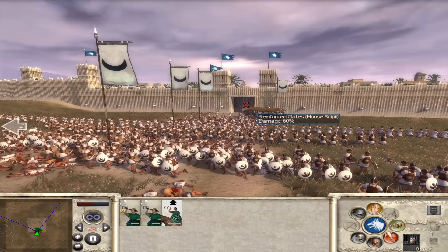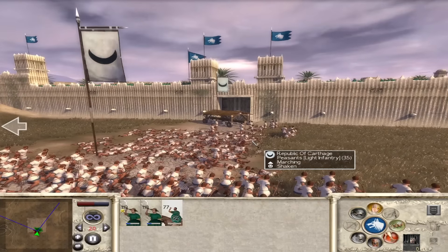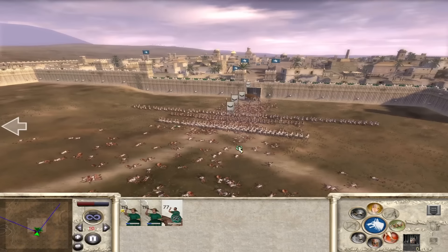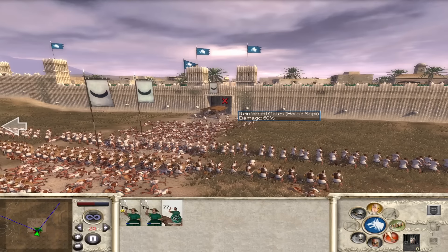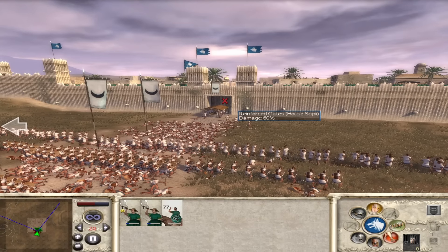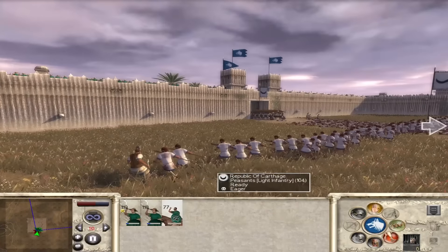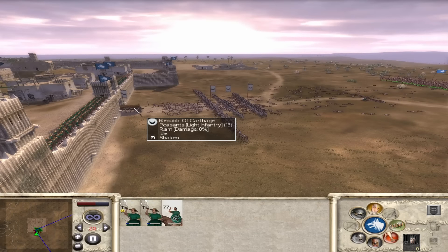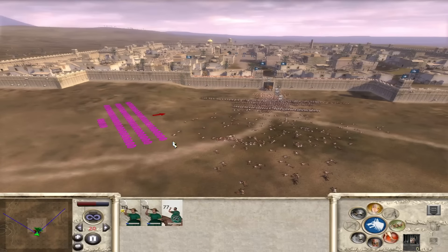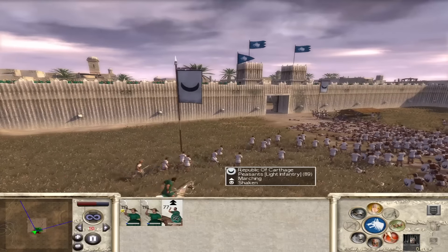Keep getting those javelins in - eventually we'll charge them as well. One final volley in there - weaken them as much as possible to make this charge as easy as we can get it. Are they even knocking down the gate? The towers are still shooting. Now they've started. We're out of ammo so pull back and get ready for a big charge. What unit is behind? Iberian infantry. They're pulling off the gate again - I don't know what they're doing, it must be my cav unit messing them up.